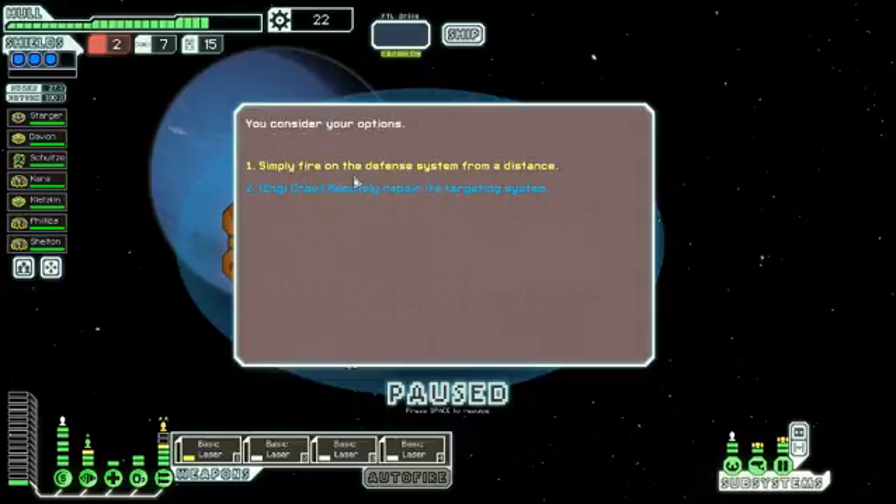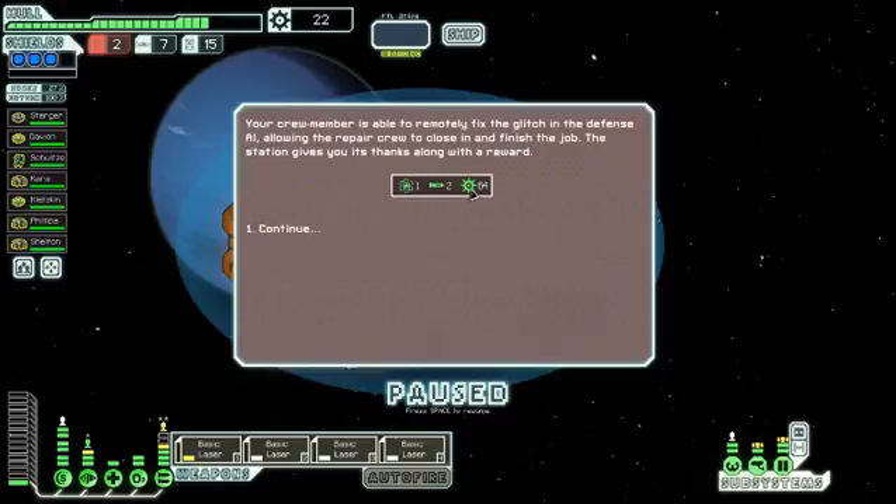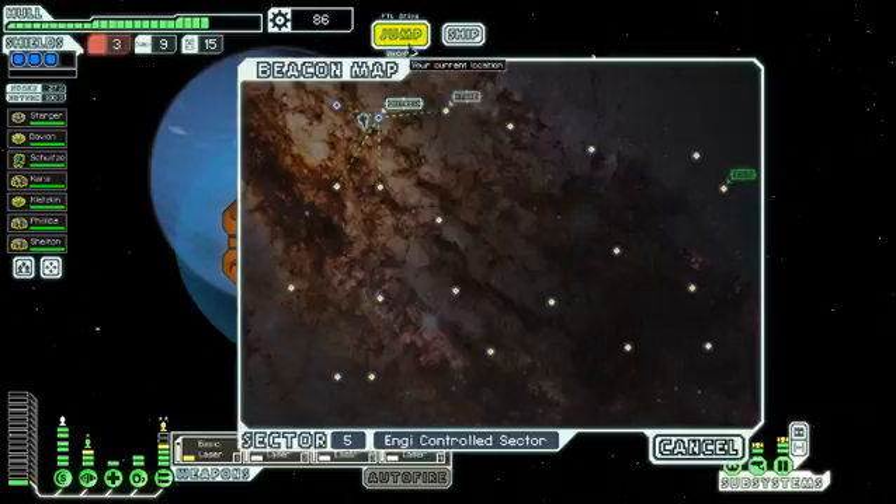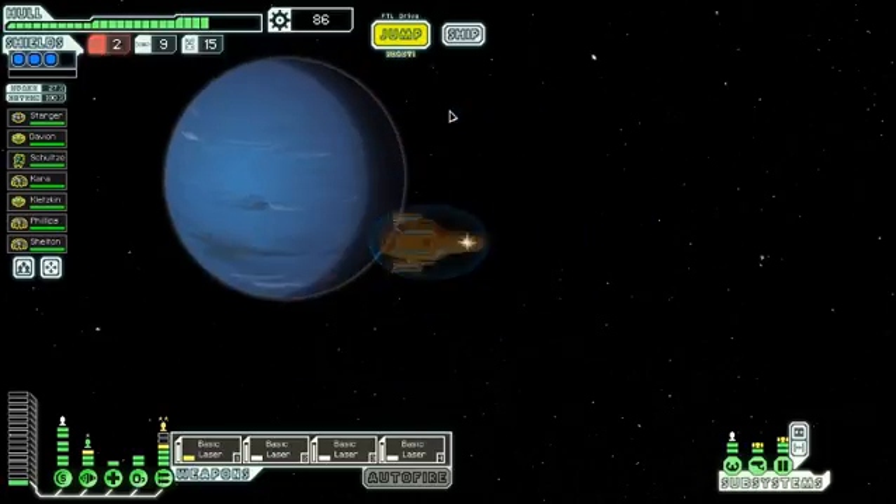We could fire the defence system from a distance, or we can use our NG current to remotely repair the targeting system. I think I'll choose option 2. We've got 64 scrap, only 1 fuel and 2 rockets. Your crew member is able to remotely fix the glitch in the defence AI, allowing the repair crew to close in and finish the job. The station gives you its thanks along with the reward. I need more fuel though - I need fuel more than scrap right now. There's a store here which I can get fuel from.